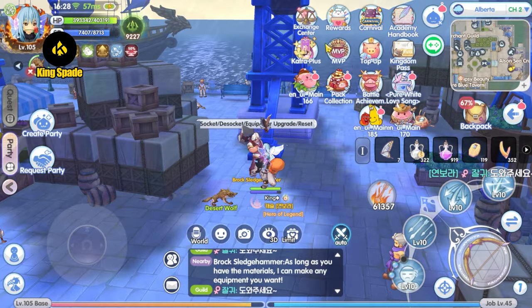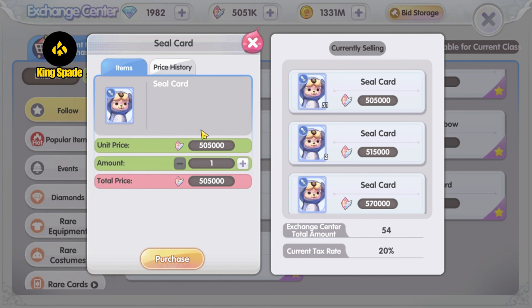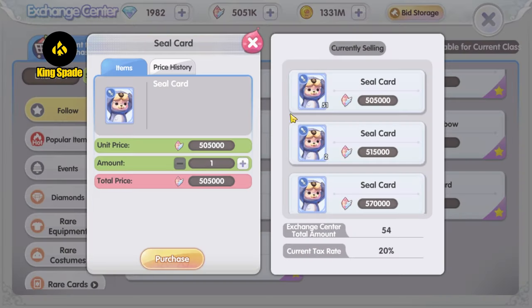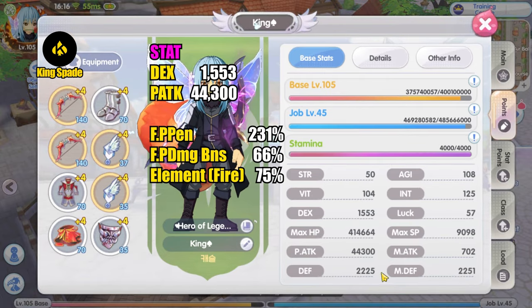I am a short bow ranger, so of course I'm going to get the Seal final physical penetration weapon card. I have five card slots on the new gold weapon and I'm going to get all five of them from the exchange center. But before that, let's do a DPS test on my current build.